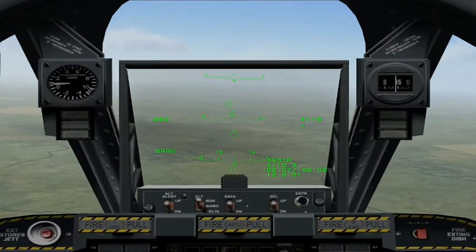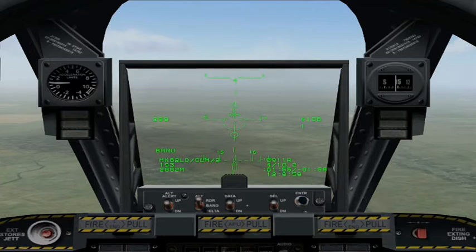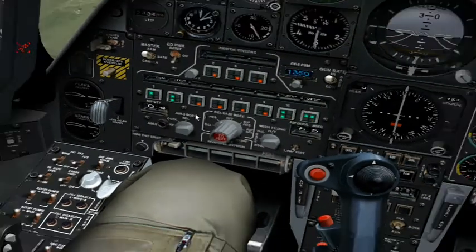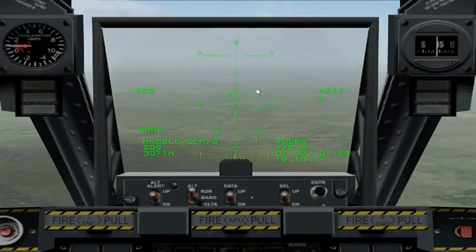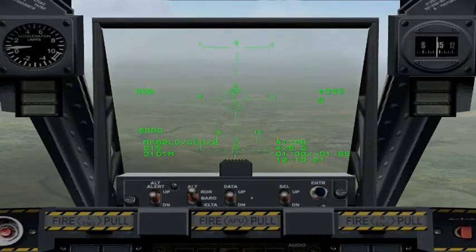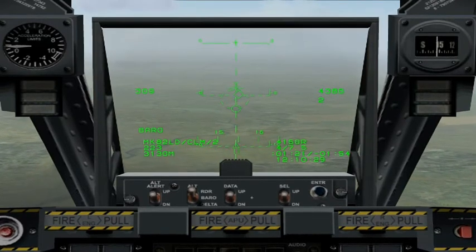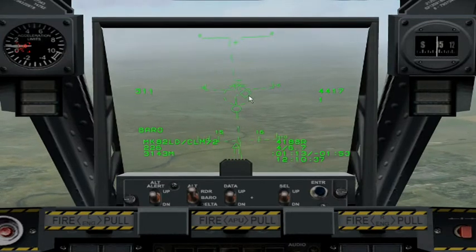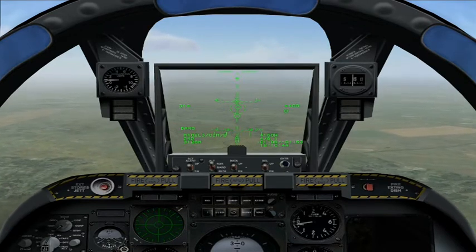Out ahead of us is the bridge we need to destroy. I'll bring up air to ground mode as usual and cycle to Mark 82 bombs with the D key if necessary. I'll select PRS, or pairs, on the armament panel with the Shift and Spacebar keys. Take a look at the HUD — specifically this target designator reticule. We can slew it in the same way as when targeting Maverick missiles, with the semicolon, comma, full stop, and forward slash keys. When we get close enough for a good look at the target, I'll move the designator over it and press the Tab key to designate that target. I've marked the target in the mission editor, which is why it comes up on the HUD surrounded by a diamond.